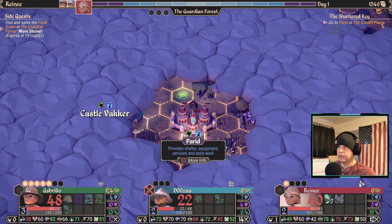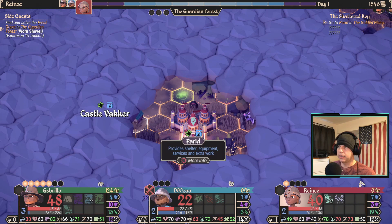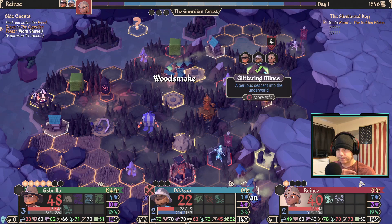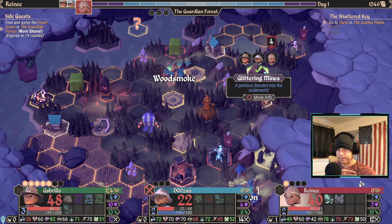All this can change drastically depending on what happens because I can't see everything. The other thing to keep in mind: if I get my Scholar over here and unlock Pared, I can probably run to Castle Vaker real quick and unlock that one too — so I can probably get two pretty easily. Now, do I walk the other two guys into the Golden Plains or do I take a chance and get a boat?